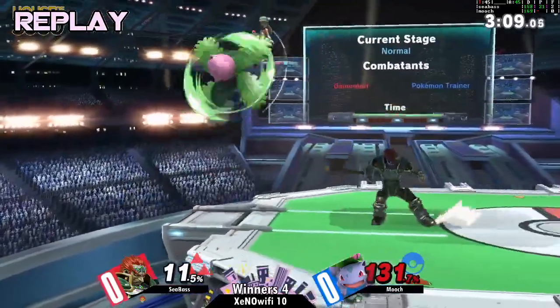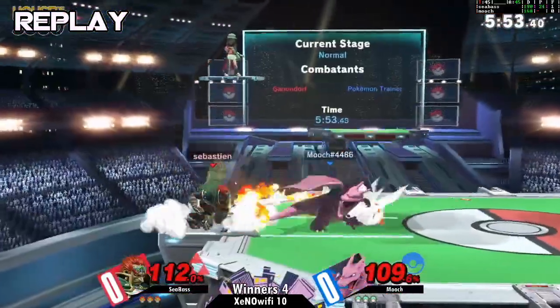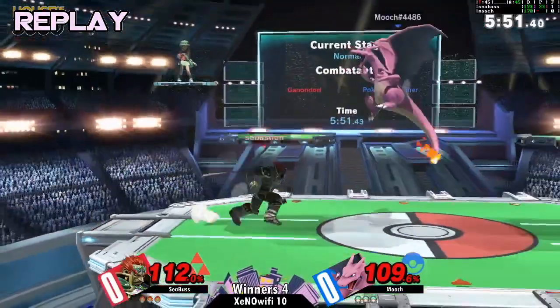Ganondorf's nair is an awesome tool at the ledge — it covers a lot of space, it's pretty quick, and it catches jumps super duper well.